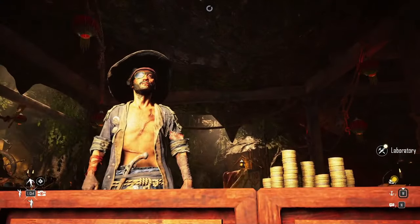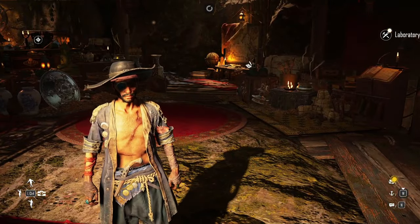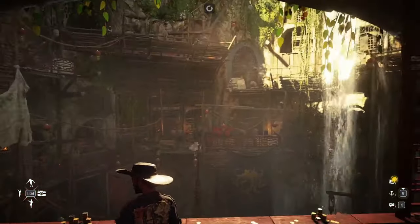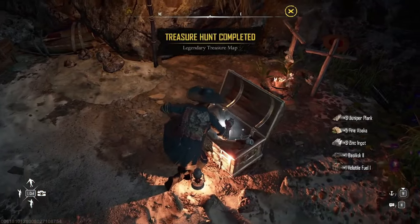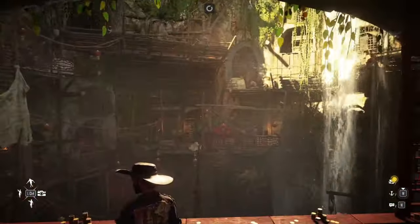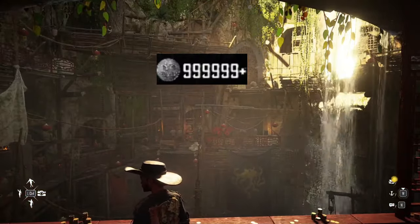How to make silver in Skull and Bones? Silver is the main currency of the game and I see a lot of players asking how to make a lot of silver. The thing is, I do nothing different in terms of farming. Like everyone, I do contracts, I sink a lot of ships, I trade with other players, I do treasure maps, I plunder forts, and I farm rogues. Playing the game normally is enough to get easily 100k or more silver in a couple of days, but getting millions can appear to be a challenge.